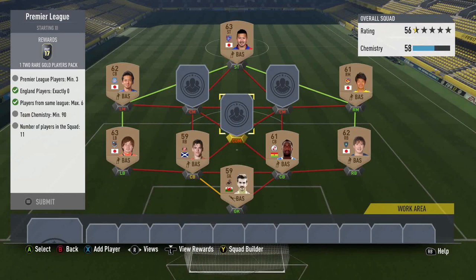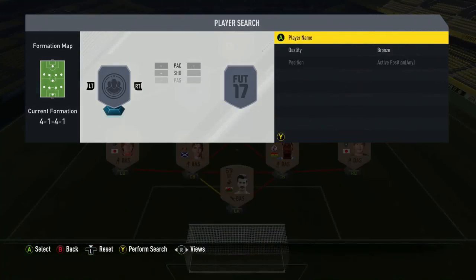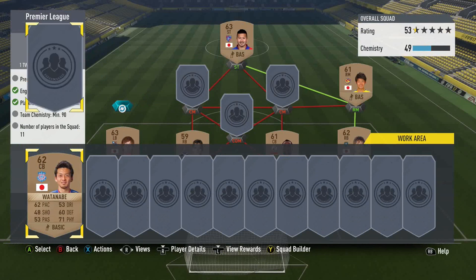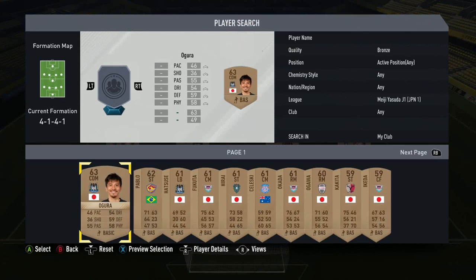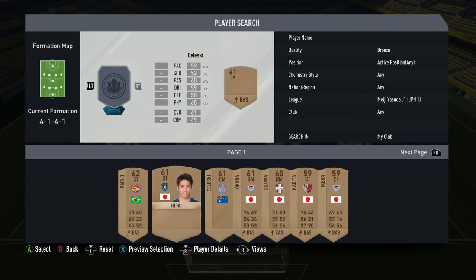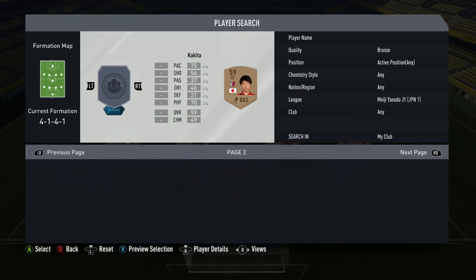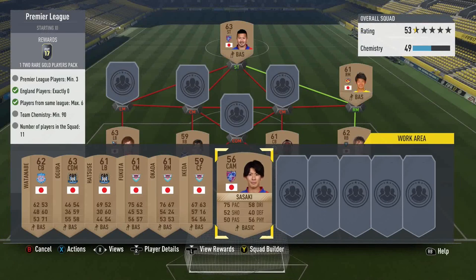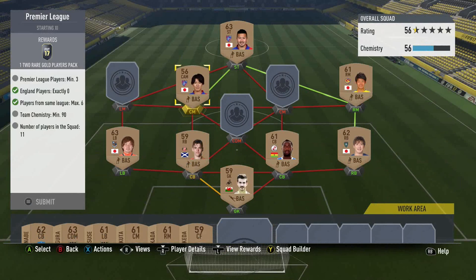We should be able to get what we need out of it. So I've got a right mid, a right-back, a left-back, another centre-back. I don't really want the centre-back - I kind of want a left mid or another right mid from the Japanese league. Two centre-mids and a CDM - we can pop him in. Players from the same league is max six as well, so let's get these Japanese players in.